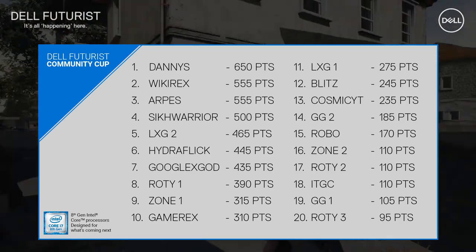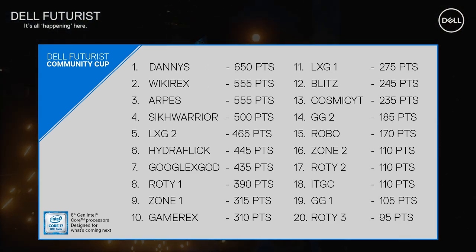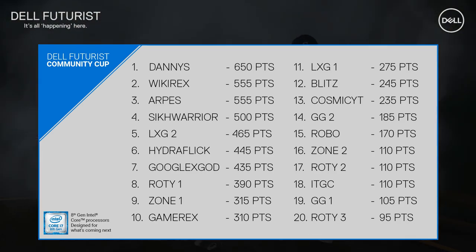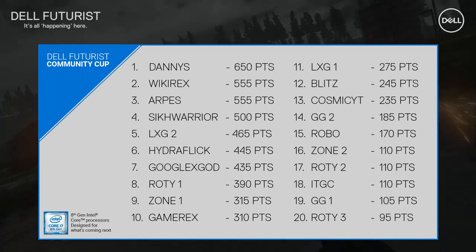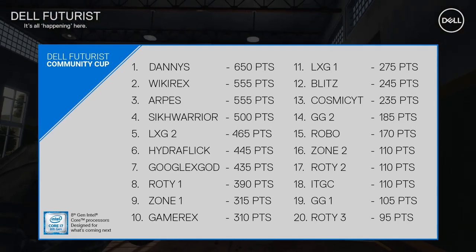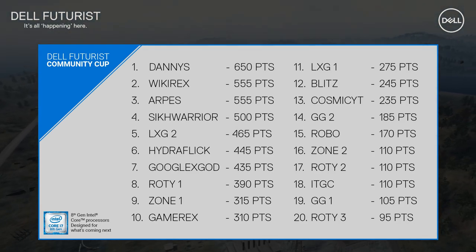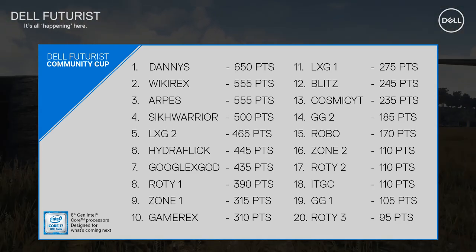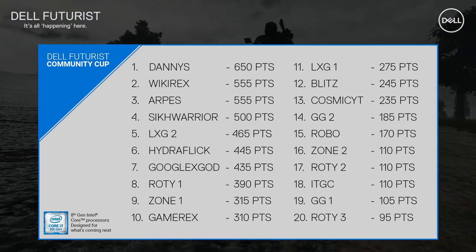Let's look at the scoreboard — there's been a huge shift around the middle of the pack. Danny continues his dominance up top with 650 points. Underwhelming performance but being in the top five he's still got enough points. Then Wikirex and Arps tied at 555, Sea Warrior closing in at 500, LXG2 at 465, Hydra Flick 445, Google X Card 435, Rotti 390, Zone One 315, GameRex 310. Bottom half: LXG1, Blitz Zone, Cosmic IT, Gaming Grounds 2, Robo Zone 2, Rotti's Den second team, ITGC, Gaming Grounds 1, and Rotti's Den third team.